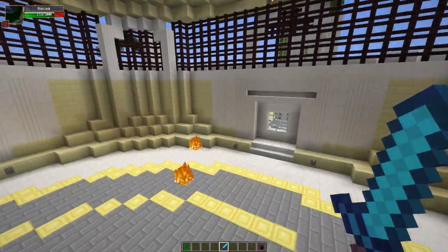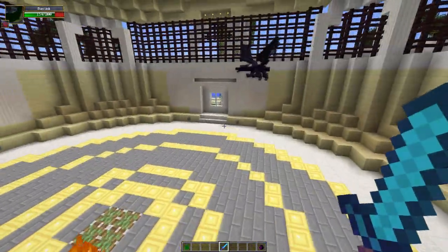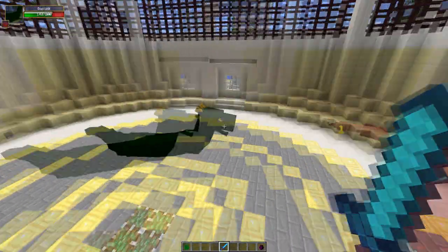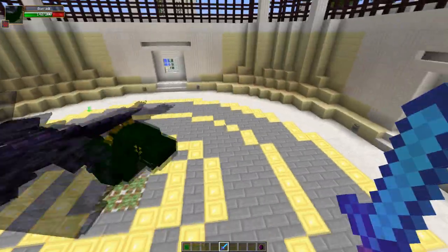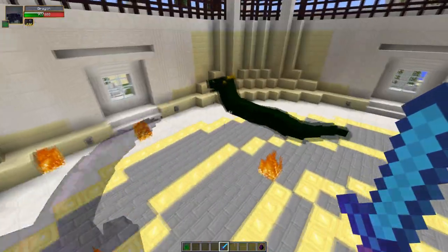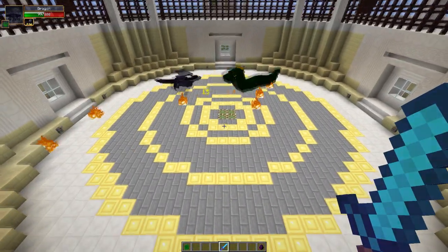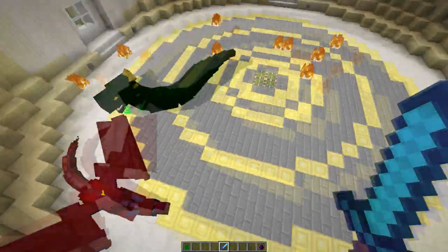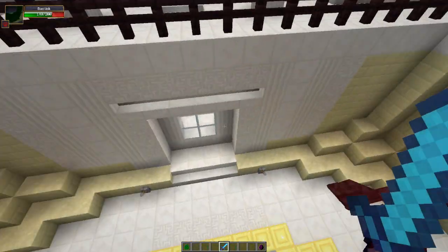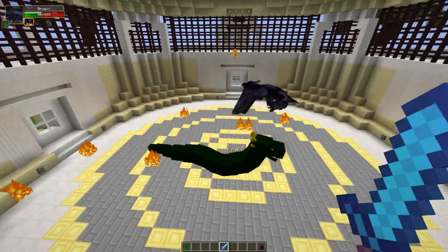What the Dragon needs to do is stay up in the air and attack with fireballs, but he's not doing this — he keeps going back down to headbutt the Bacillus because he gets really aggressive. You guys know this Dragon is one heck of an aggressive mob, but he needs to control his moves and attack from the air rather than going down and getting hit by the slowness and instant damage potions.